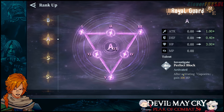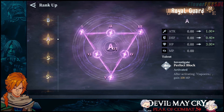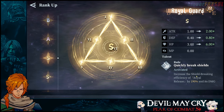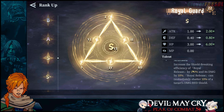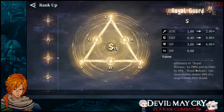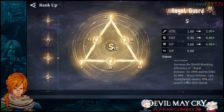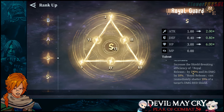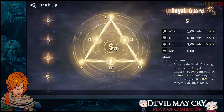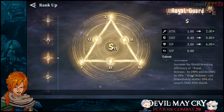When it comes to the perfect block, after activating Capoeira, you gain an additional 108 MP. Going into S rank, you quickly break shields, increasing shield breaking efficiency by 190% and its damage by 10%. Royal Guard has the highest shield efficiency break at 190% with Royal Release. Compared to Devil Crusher and Fist of Salvation, Royal Guard is at 190% — you're not going to get that even in an EX version of Devil Crusher.